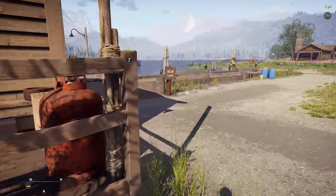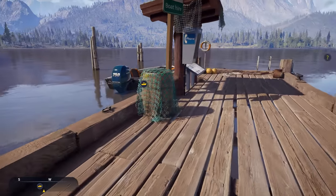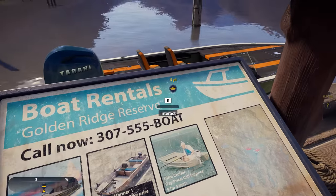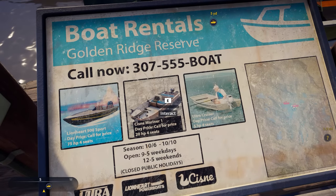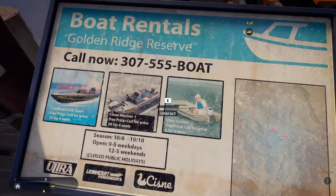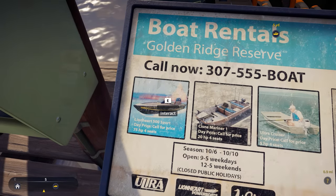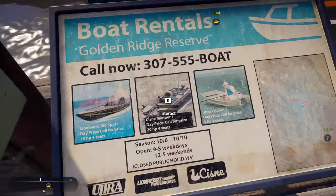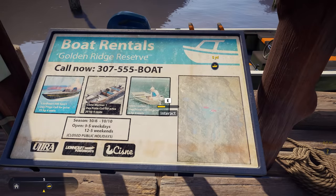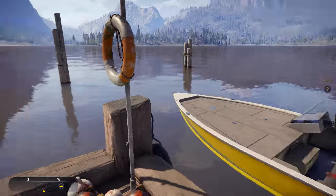If there were some trash cans there, we could have taken them out — that would have been cool. Over here I'll show you the other boats. You've got the Lionheart 500, which we have, then the Sisney Mariner, and the Ultra Cruiser. Those are the other two boats — 20 horsepower four seats, five horsepower four seats. The Lionheart is 75 horsepower, which is why it's so slow. Since we bought our yellow one, we can get it out right there — that's our wonderful boat.